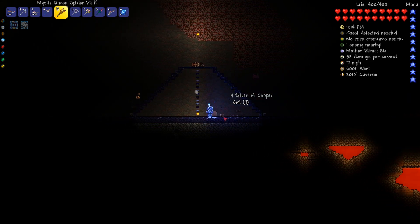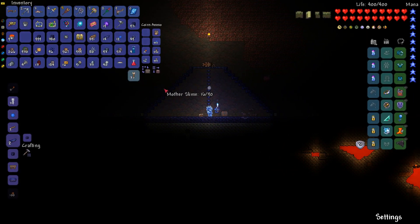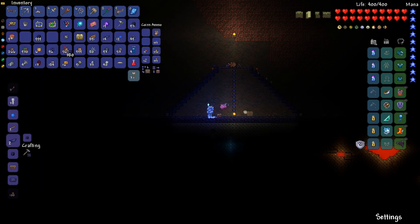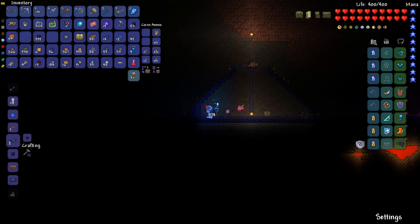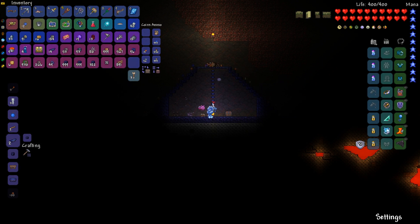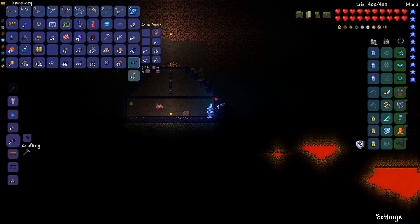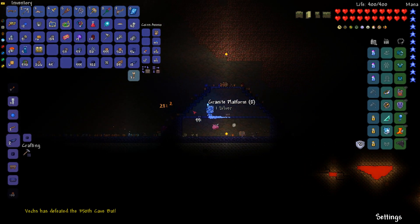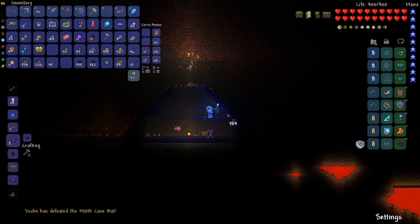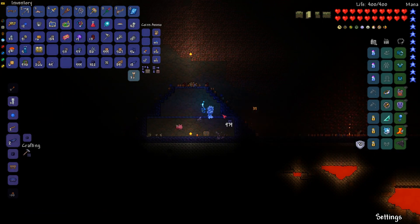This is plenty of space inside here. The things you want inside are heart lanterns, a campfire, water candles, and obviously the teleporters. I'll just fill this in over here. This feels pretty cozy. Probably need a workbench. We can get rid of these platforms. I'd kind of like to block this off — it looks neater like this.